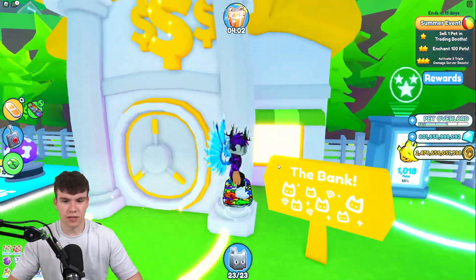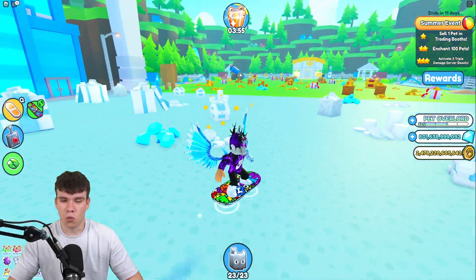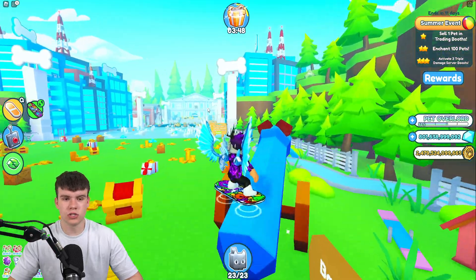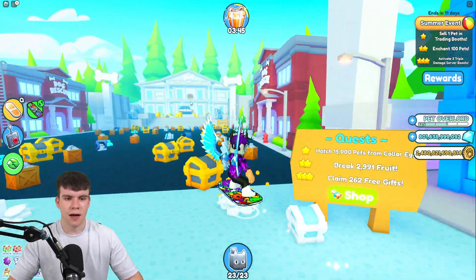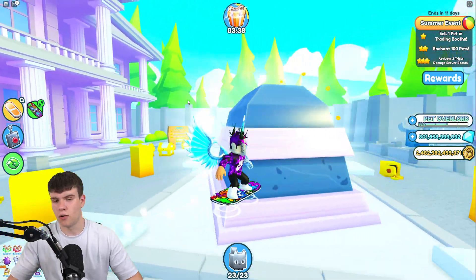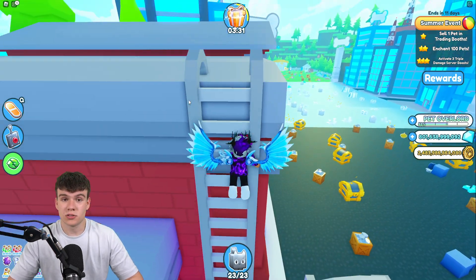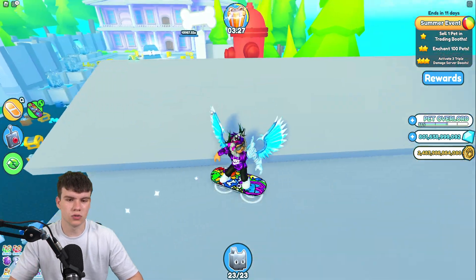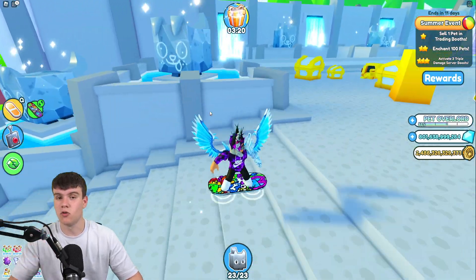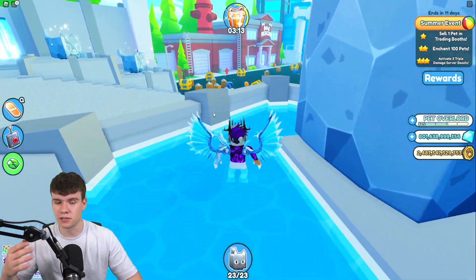So if it is not UGC limited, one thing it could be of course is where we can hatch it for a limited amount of time. Potentially it might be in all dog world eggs, just like the normal hot dog — we can hatch it out of every single one of these. Or it could be limited to maybe just this egg over here. But I think the most likely thing will be that we can hatch it out of any egg, since it's just a Titanic version of the hot dog itself which we can hatch out of any egg in this world. Comment down below your opinions on how you think we'll be able to get this Titanic pet in Pet Simulator X. Like and subscribe for more.